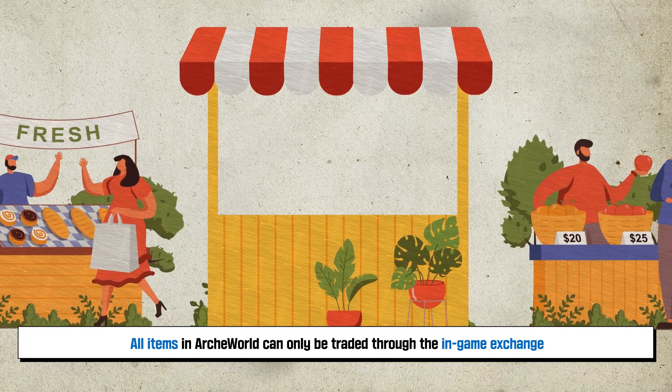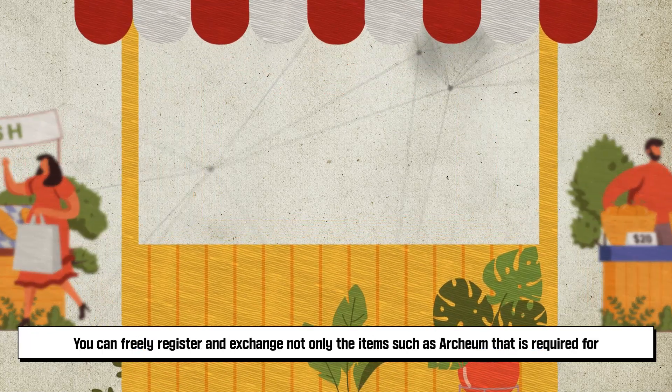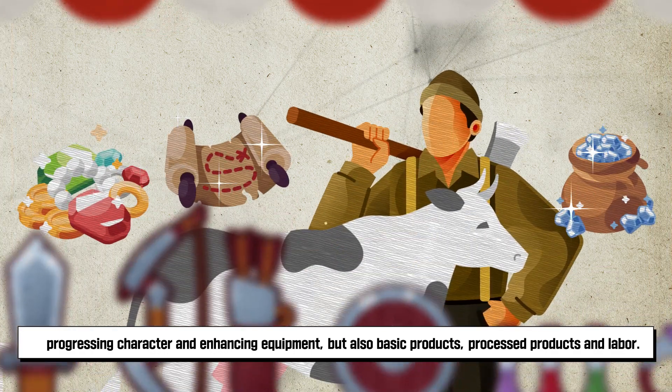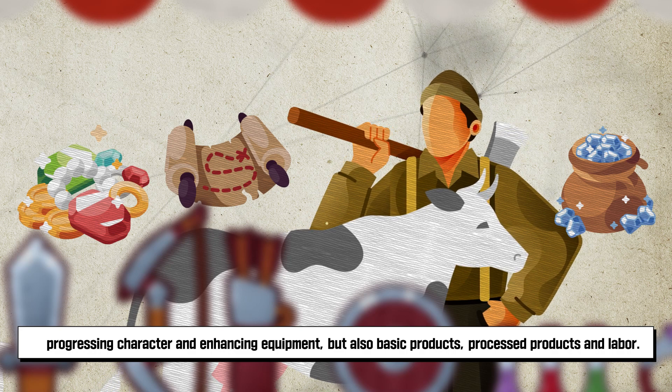All items in ARCA World can only be traded through the in-game exchange. You can freely register and exchange not only items such as Archeum that is required for progressing characters and enhancing equipment, but also basic products, processed products, and labor.